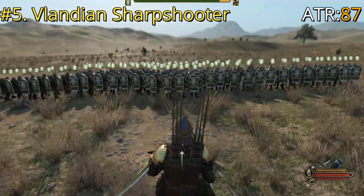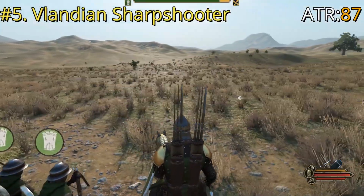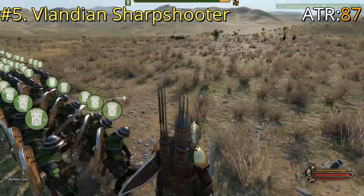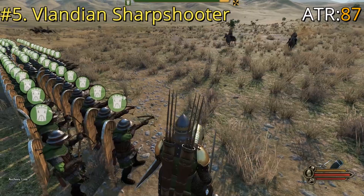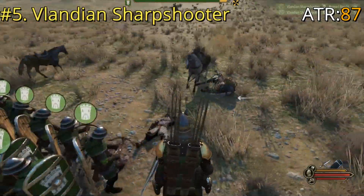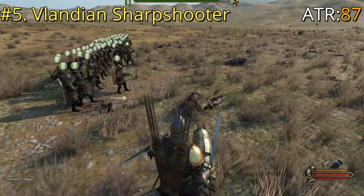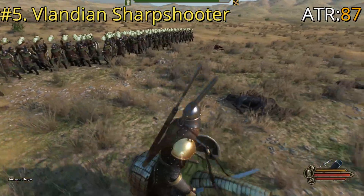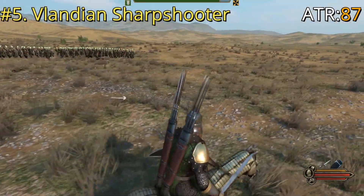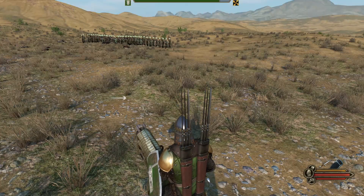Their biggest plus is a good shield, so if you're using them in a mixed formation they provide decent defense for other troops as well. In combat, as expected, they don't have secondary weapons so we're not going to charge — just form a line. They're pretty effective still. Their main weakness is no secondary melee weapon when ammo runs out or troops get too close, but if used intelligently that shouldn't be too much of an issue. They are still a very good archer troop.